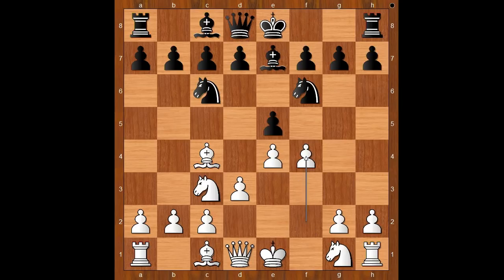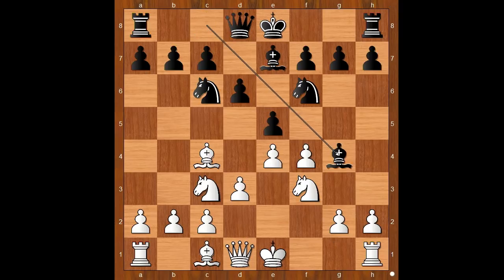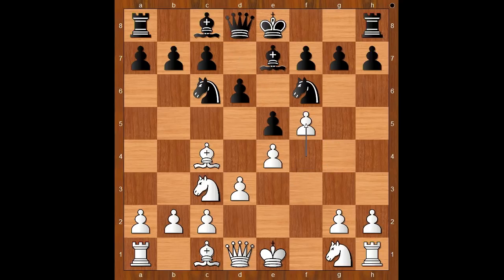Bishop to e7. f4. d6. White to move, and f5 was played. Knight to f3 is the most played move, and then Black usually plays Bishop to g4. Back to our game — Divya played f5, blocking the light-squared Bishop.